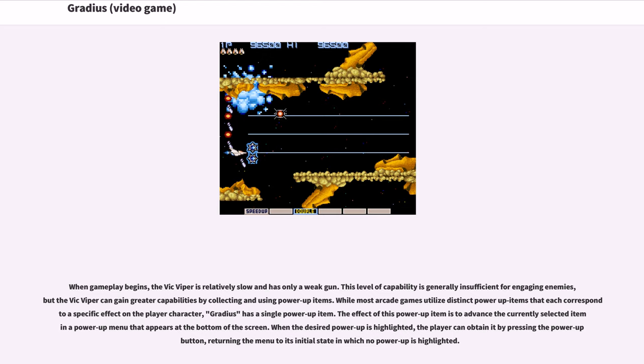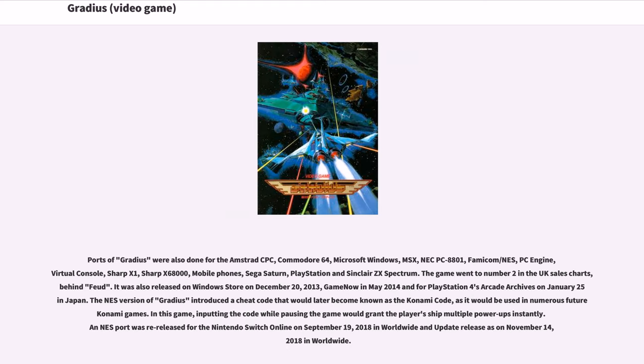This level of capability is generally insufficient for engaging enemies, but the Vic Viper can gain greater capabilities by collecting and using power-up items. While most arcade games utilize distinct power-up items that each correspond to a specific effect on the player character, Gradius has a single power-up item. The effect of this power-up is to advance the currently selected item in a power-up menu at the bottom of the screen. When the desired power-up is highlighted, the player can obtain it by pressing the power-up button, returning the menu to its initial state.